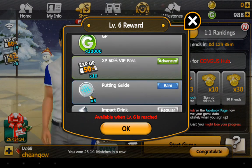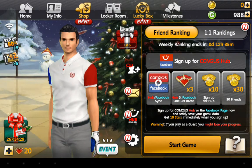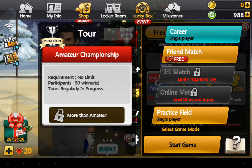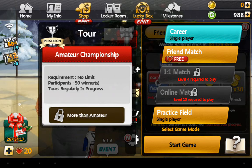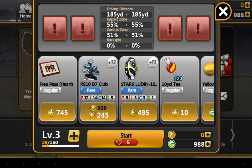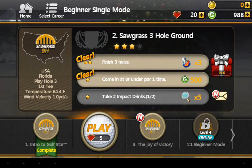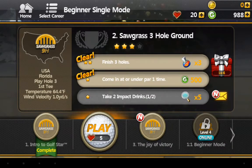So you've got a fighting card, another impact drink card, experience — which I can actually use now. I'll now show you a couple of holes on the actual game. It uses up the hearts, so you can play as many as you like as long as you have hearts, and you get hearts for each one you complete.